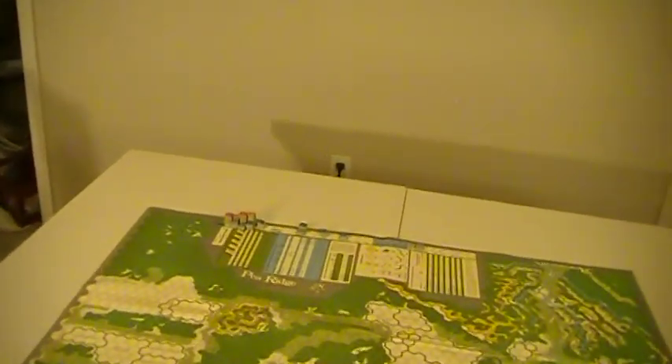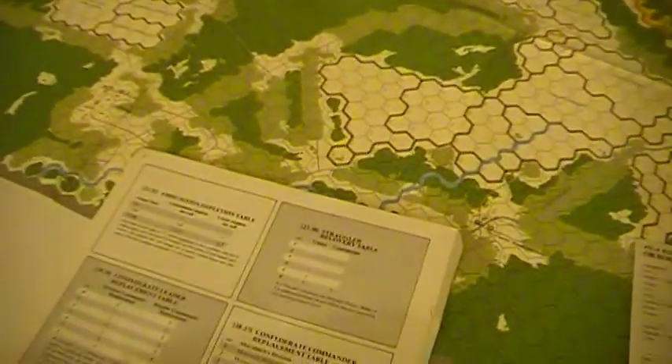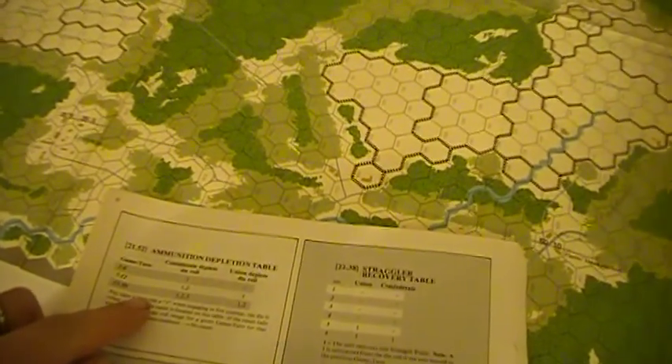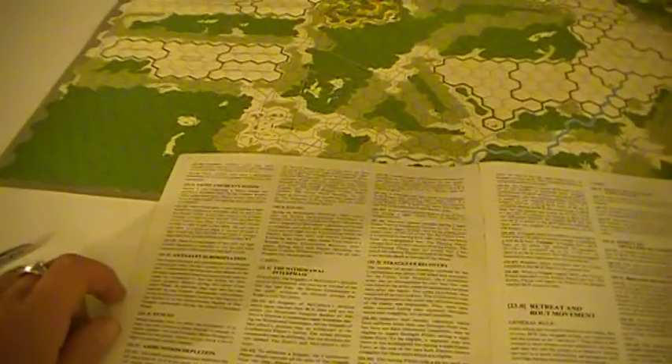Artillery has to be in command in this one — subordinated to brigade commanders for the Union, divisional commanders for the Confederates. Artillery depletion is handled under a new set of rules here; on a per-game-turn basis, as you go deeper into the game the chances of depletion increase. The Confederates have less ammo on board. The Union has a couple of supply wagons — a couple of the brigade leaders have supply wagons. You could capture them in Wilson's Creek, but they had no ammo in them.